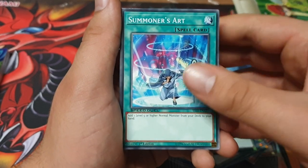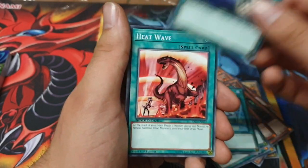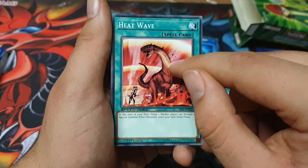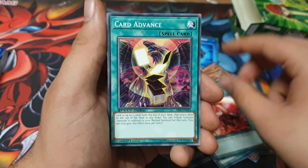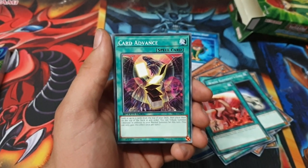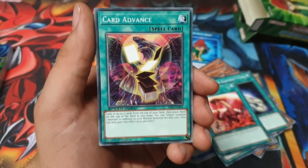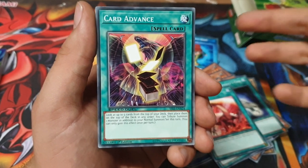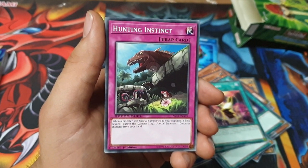Summoner's Art — very good card. White Elephant's Gift — another nice card. Card Advance: look at the top five cards of your deck, place them on top in any order, and you can tribute summon one additional monster. I think people played this in Monarchs. There are two of them. There's a deck being called Monarchs at the moment in Speed Duel. Hunting Instinct: when a monster is special summoned to your opponent's side of the field, special summon one Dinosaur-type monster from your hand.